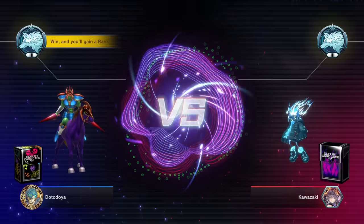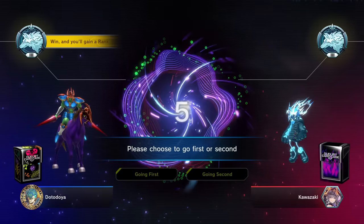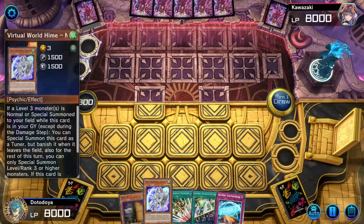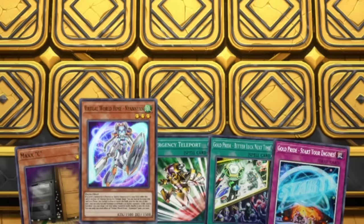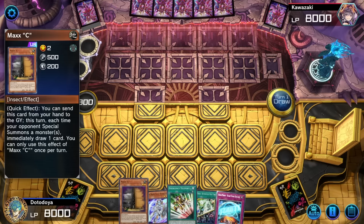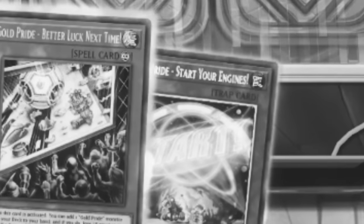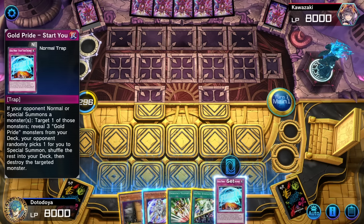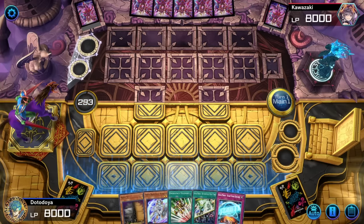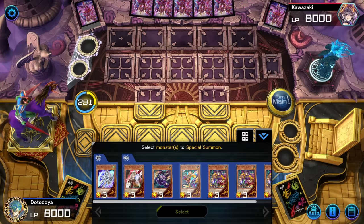Now we're in a position where we can actually win and get a rank. I will say that duel is not usually how duels are going to go — that was an outlier. Turn one, we're looking okay. I never really want to see Nyan Nyan in my hand, so that's pretty bad. We do get a Max C, which is nice. Emergency Teleport can be good enough on its own, and we do start with the Trap Card. Let's start with Emergency Teleport because we might draw out a Hand Trap here.